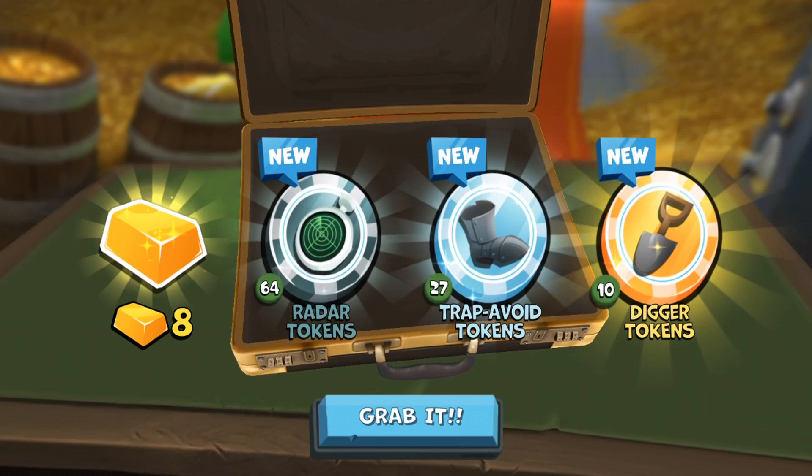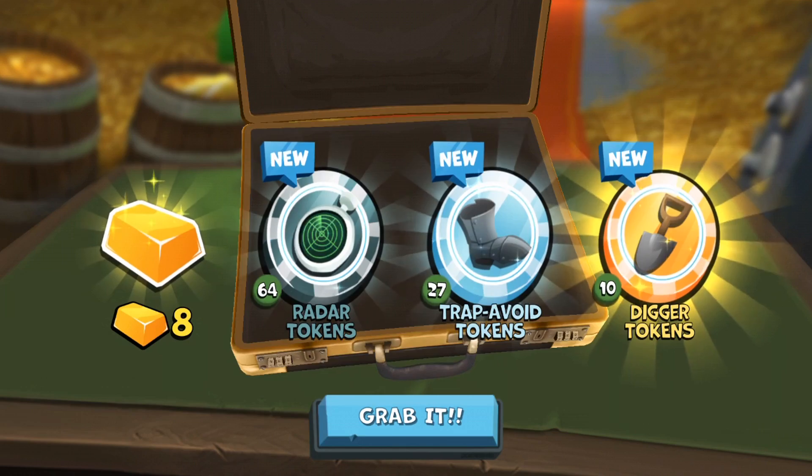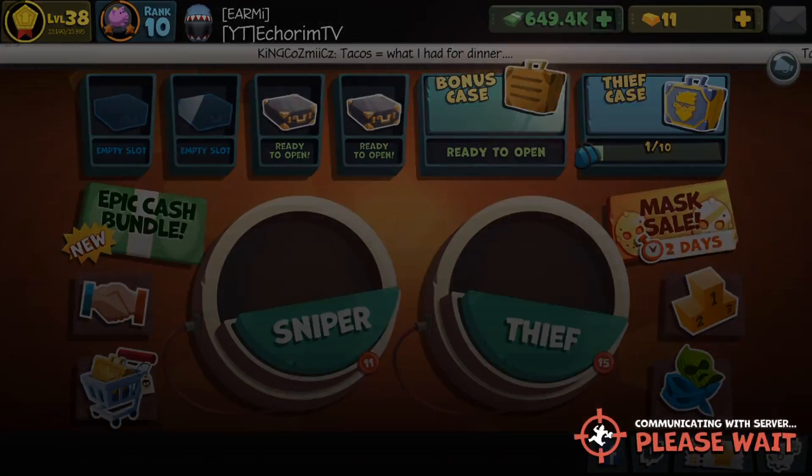We got eight gold — what? I thought it gives more. Dang. Alright, so we got eight gold, 64 tokens, and then another 27, and 10 golden tokens. That's okay. That's one of the chests. Let's open our second one.